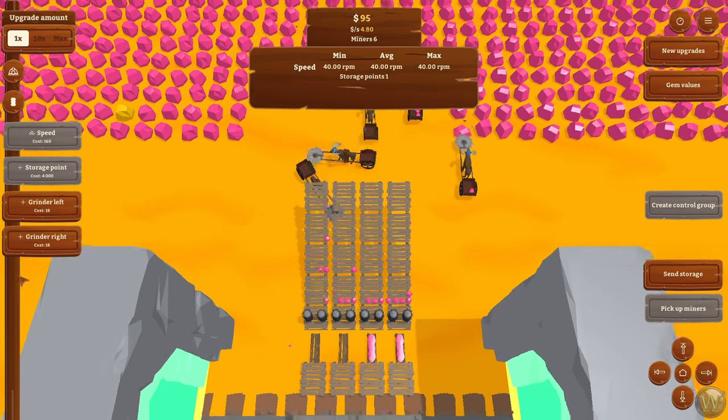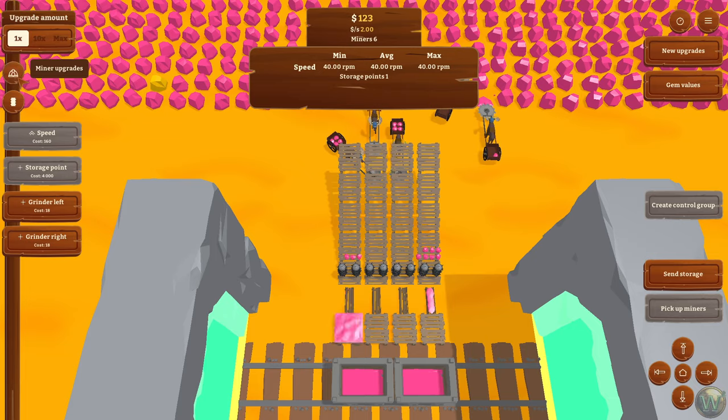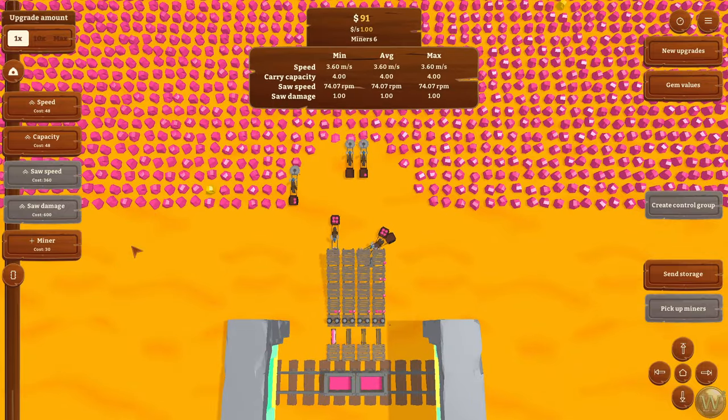Maybe we should just go up to four. The saw speed we might want to increase as well to get them all the same so that the min, max, and average are all the same number. Then maybe we want to buy some more grinders — no, I think we're okay on the grinders now. We might want to increase their speed, but I think we need more miners honestly, because the further they get away, the more speed or miners we're going to want.